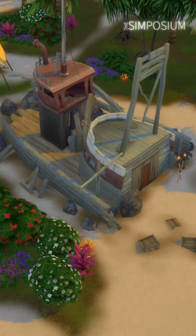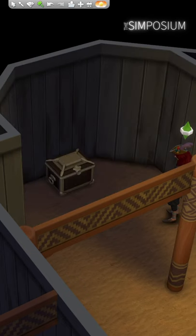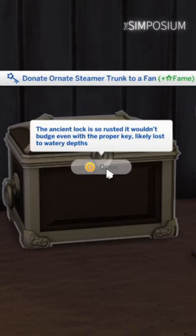I was playing around on this lot in Island Living when I realized there was a hidden chest behind the wall. Hovering over it mentions that the lock is too rusted to open even if a key is found, which happens to be lost underwater.